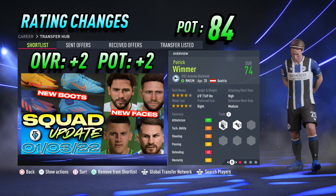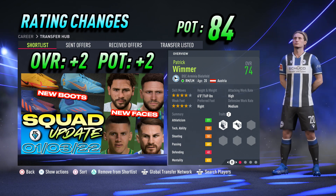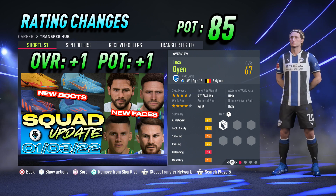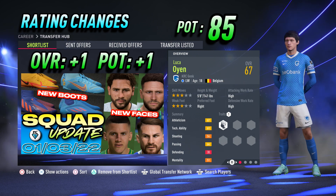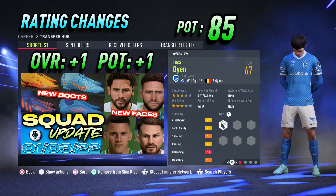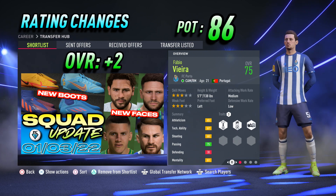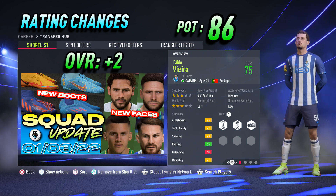Arminia Bielefeld right midfielder Patrick Wimmer — plus 2 overall to 74 and plus 2 potential up to 84. Genk winger Luka Oyen — plus 1 overall to 67 and plus 1 potential up to 85. FC Porto central attacking midfielder Fabio Vieira — plus 2 overall up to 75, with his potential remaining the same at exciting prospect 86.